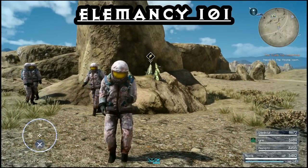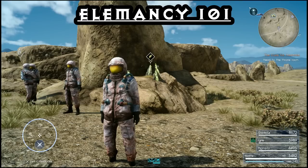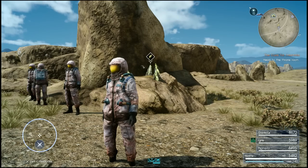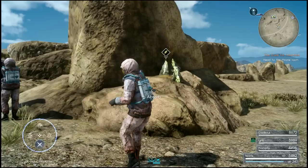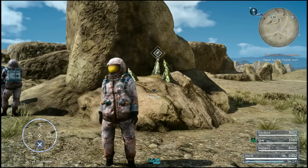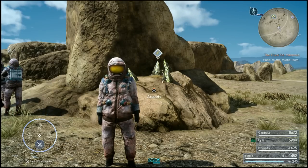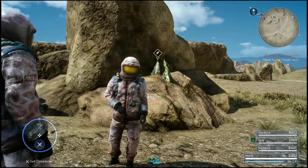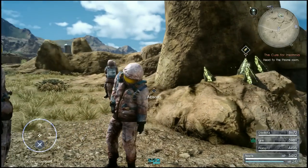G'day guys, Lemon Eating Cow here and I'm back playing Final Fantasy XV. Today I have a guide for you on Elemancy. I know it's a little bit late — I should have done it when the game first came out — but now I think I have a better understanding of it. I've seen a lot of questions lately asking basically how the hell do I Elemancy? This is by no means going to be a completely comprehensive guide, but I just want to go over what I've learned so that you'll be adept at creating your own spells.